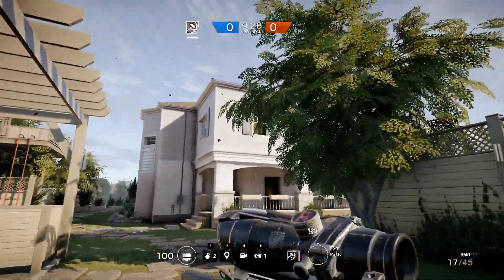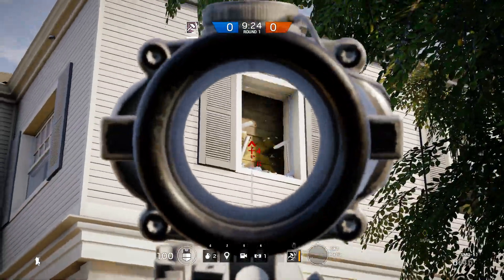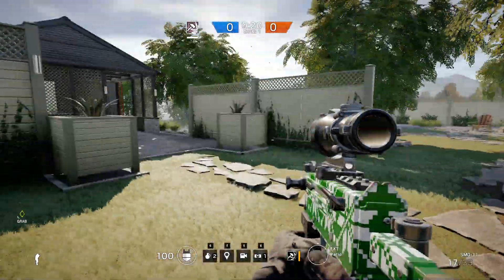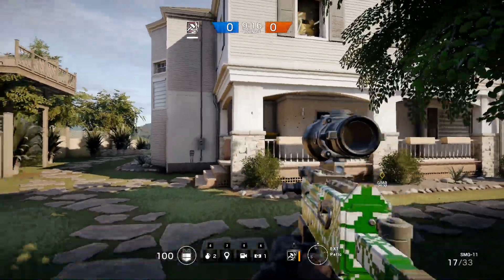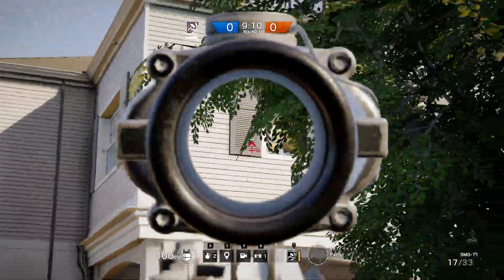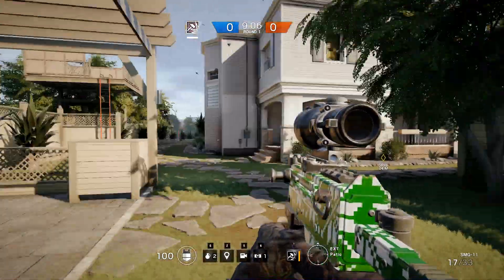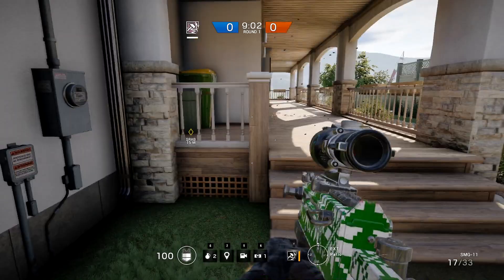Don't just run up here carelessly, because what some defenders will do is break down these windows, put a little hole in them, and just sit there waiting. They know the spawn locations and they're waiting for you to run out in the open — they'll pick you off and you're dead. So if you don't know where the popular windows are where they'll pick people off, just let your other teammates go first. Let them get ahead of you, let them die — it's not you that looks like an idiot.